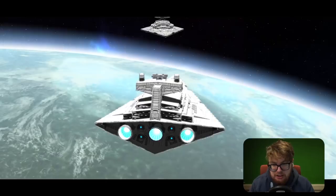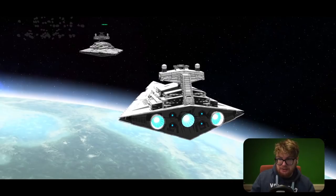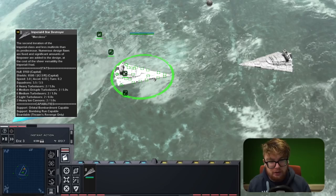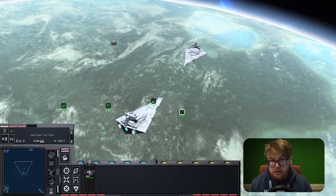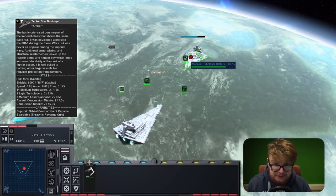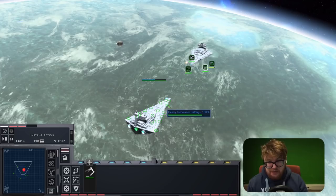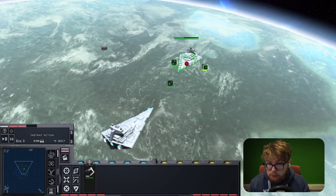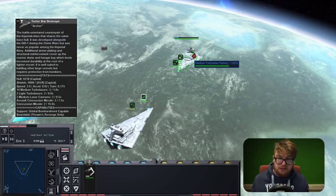Next up, our last capital ship fight: the Imperial 2 up against the Tector Star Destroyer. The key difference is that the Tector Star Destroyer gets rid of all its hangar bays in return for more guns - it has 14 medium turbo lasers but doesn't spawn any squadrons. The Imperial 2 does have a hangar bay and four medium Octuple turbo lasers, which definitely makes it pack a punch.